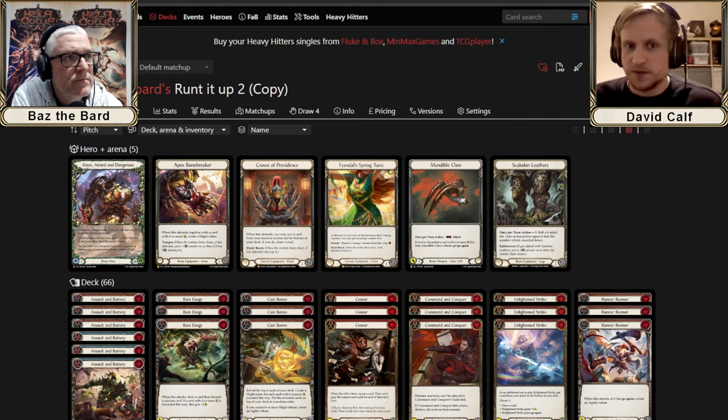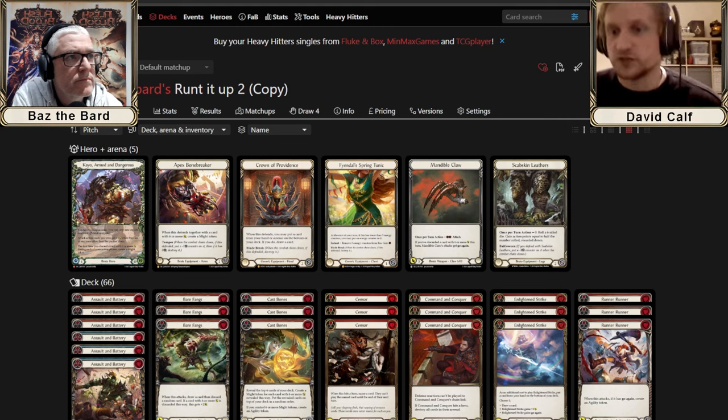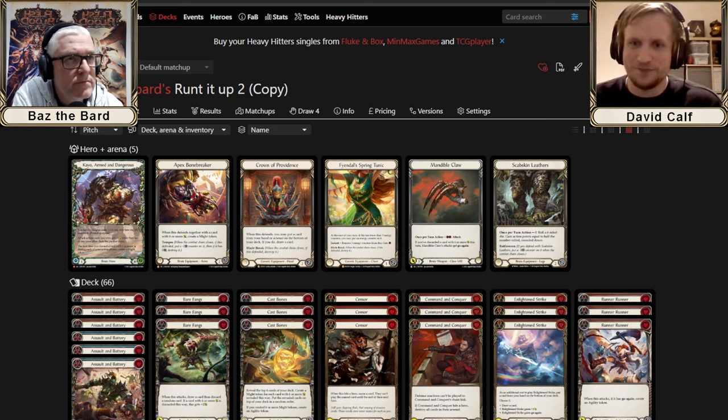In Flesh and Blood, identifying a good mid-range deck has always been an issue. Normally it's something like Viserai, because it allows you to block and then have big explosive turns — but it's hard to get a deck that falls in nicely without being super busted. When KO was first revealed, the fact he only has one arm was surprising, and David is actually glad LSS went that direction.